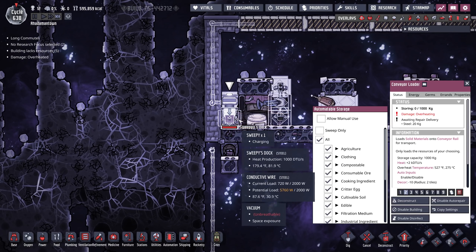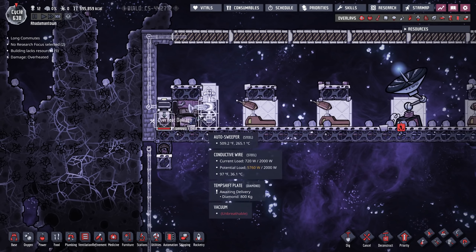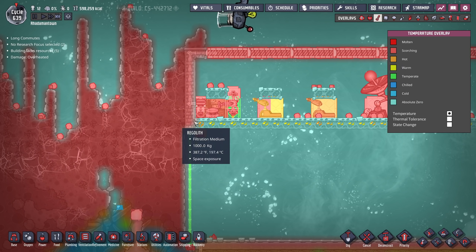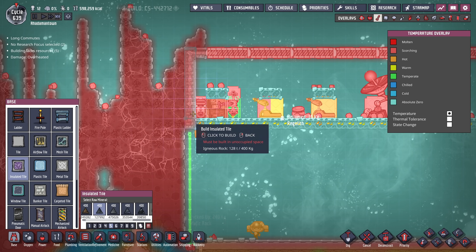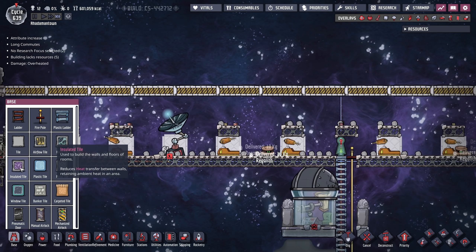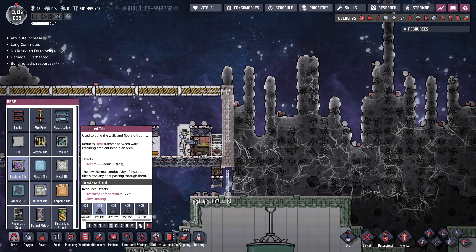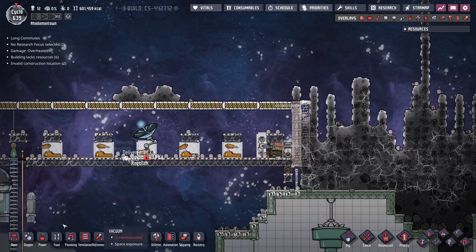The conveyor loader is overheating. This conveyor loader, despite being steel, is overheated because this regolith is really, really hot and it's touching the bunker wall doors. If I wanted to prevent that, I would have put insulated tile here instead — and it's actually not too late to do that. Insulated tile will keep that heat out. I'm going to do that on the other side as well, and leave the bunker tile at the top.